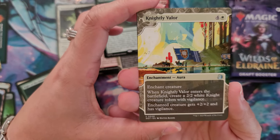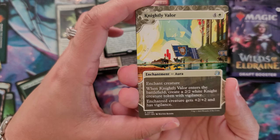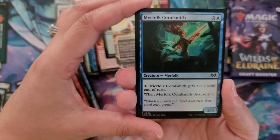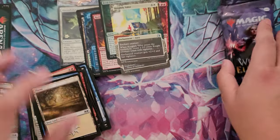Knightly Valor for four and a white - the enchantment aura. Enchant creature: when Knightly Valor enters the battlefield, create a 2/2 white Knight creature token with vigilance. Enchanted creature gets plus two plus two and has vigilance. The beautiful foil will be the Merfolk Coilsmith, and that will be a Planes card to follow, just an adventure card.